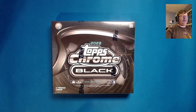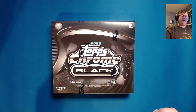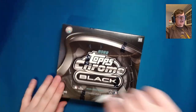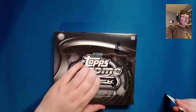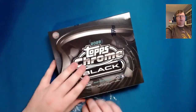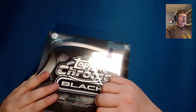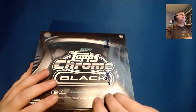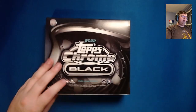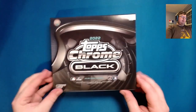There are only four cards in this box, so it'll be pretty quick — two base, a base refractor, and an encased auto. There are 100 cards in the base checklist with quite a few good rookies. Since it's 2022 product, you're looking at Bobby Witt Jr., Julio Rodriguez, and Wander Franco.